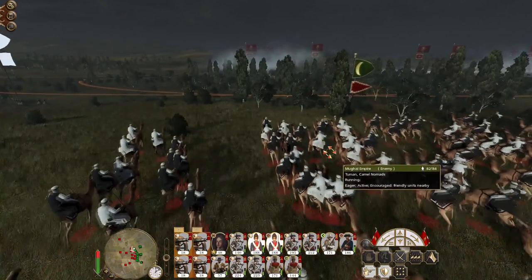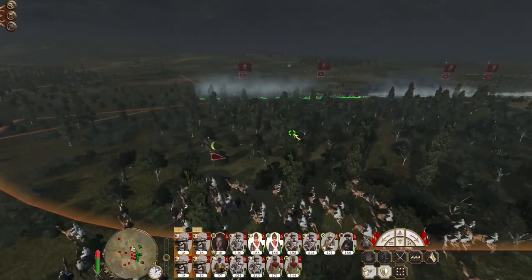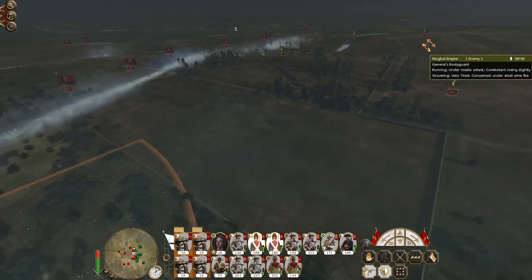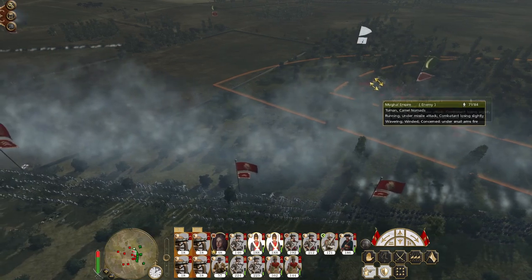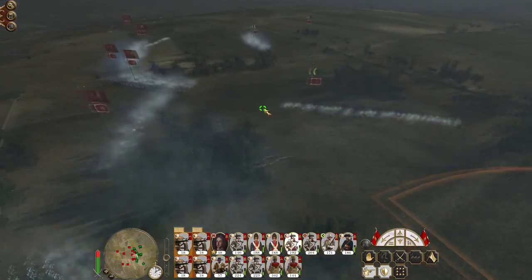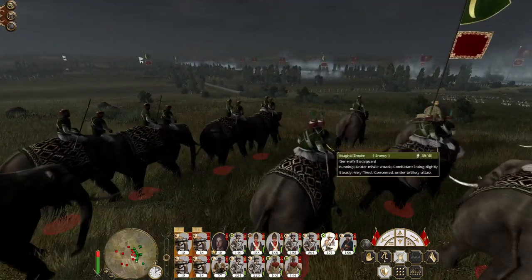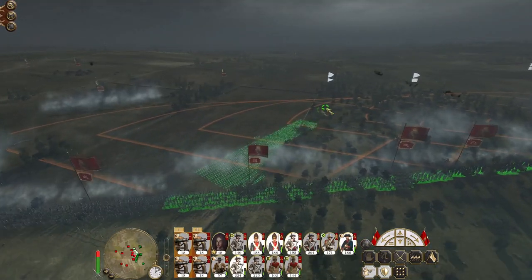Oh, they're coming in — stay out of square until they were charging before they deployed into square. Everyone's going to unload on camel nomads — ready or not, there they go. The general's bodyguard is not going to be long for this world. They've pushed up to the section of the battlefield where they felt they were strong — that turned out to be false. The general's bodyguard is wavering.